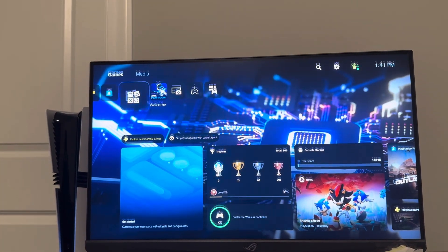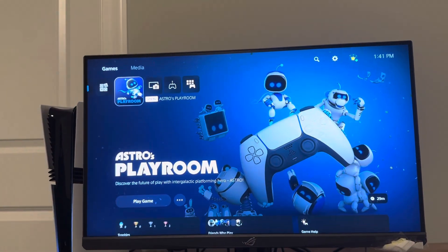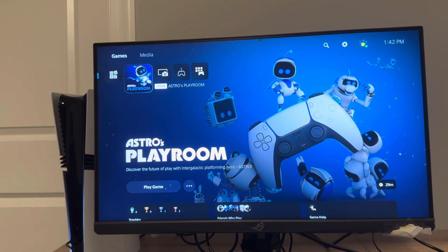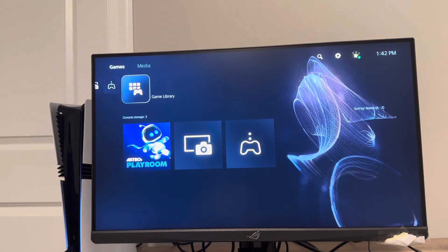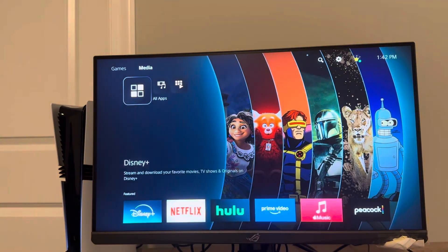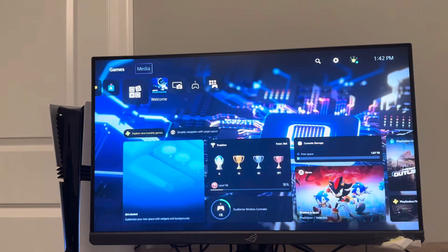You can also switch between different layouts. Astro's Playroom is already going to be preloaded on your PS5 Pro, so that's pretty cool — it comes with a free game. You're gonna see your media gallery, remote play, and your game library, along with app library, Discover, and all apps like Netflix, Hulu, and all that stuff that you can download.